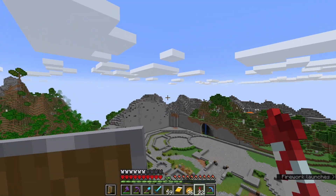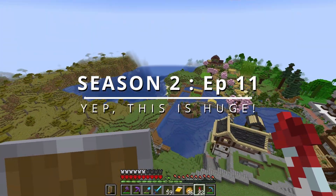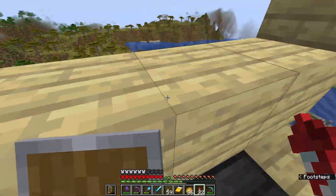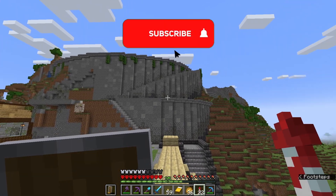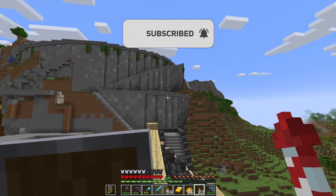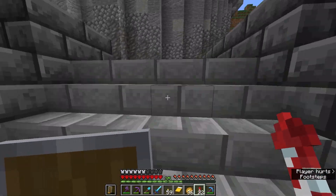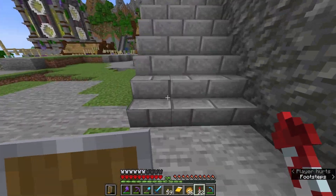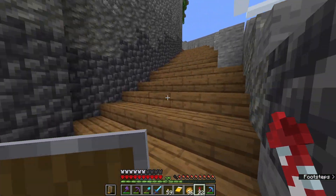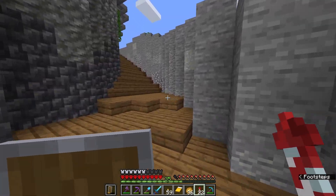Hello everybody and welcome back to another episode of Minecraft Hardcore. In the previous episode we took down the mountain and laid out the floor plan for our castle, and it's going to be an absolutely massive build. But before we get to that, we have two little spots down here that need our attention. Over here we've got a very ragged looking piece of land, and up top there is a bit of emptiness - the perfect opportunity to add two more houses to our village.